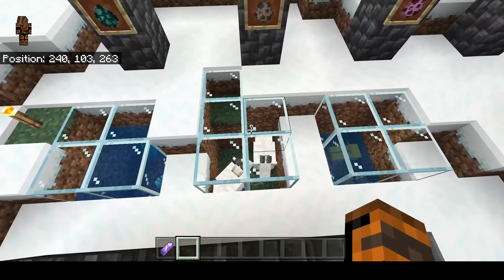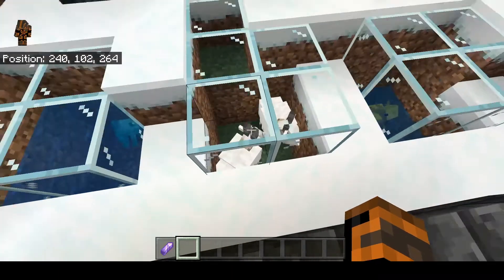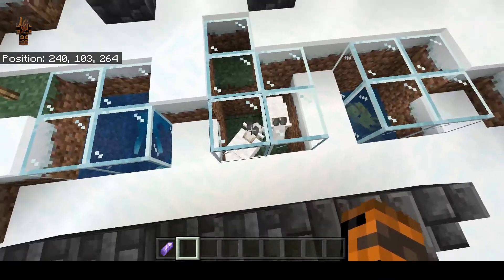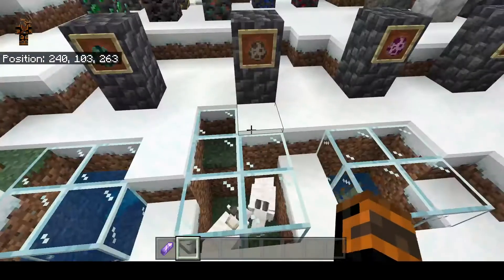Goats you can find in extreme hills biomes. They don't drop anything — not very useful right now. They're supposed to drop goat horns but they're not doing it in this update; maybe in 1.18. For now they just walk around the mountains and will shove you off a cliff when they don't like you.